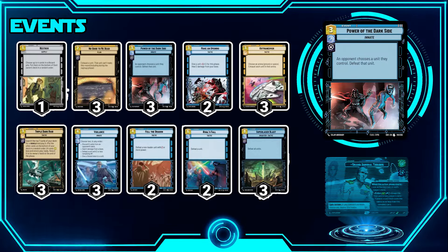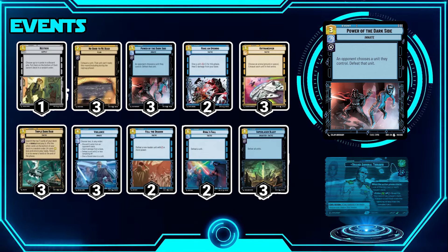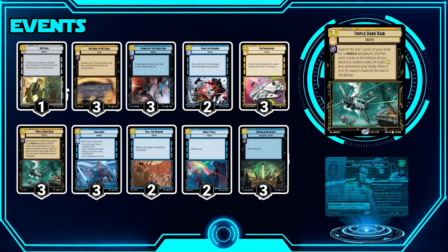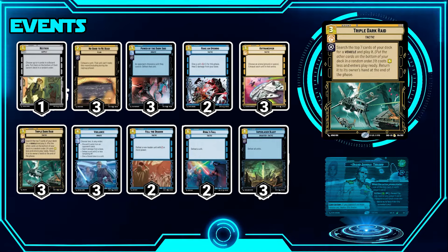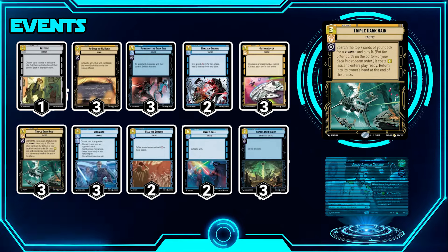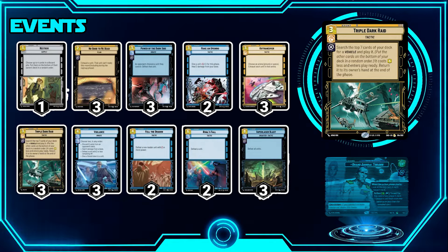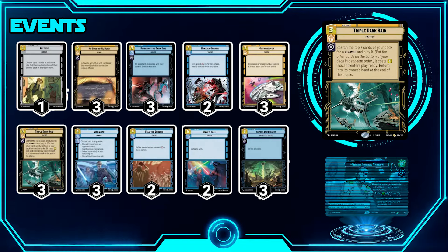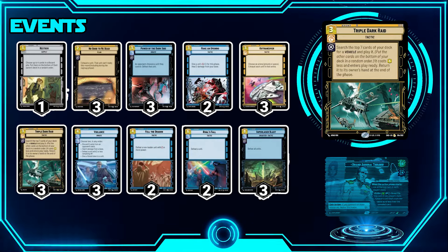We have three Power the Dark Side — an opponent chooses a unit they control and defeats it. It's great in your opening hand; pass on turn one, play it on turn two before your opponent plays two units, and just control the board. Then we have three Triple Dark Raid — a huge addition from set two. Search the top seven cards of your deck for a vehicle, put other cards at the bottom in any order. It costs five less and enters play ready, then returns to your hand at the end of the phase. So at seven resources, you can get out Avenger.